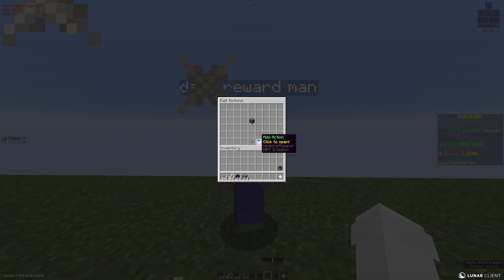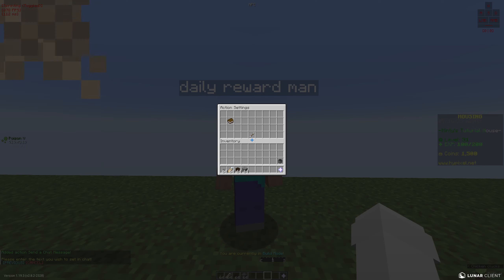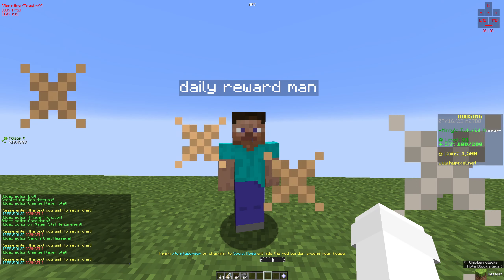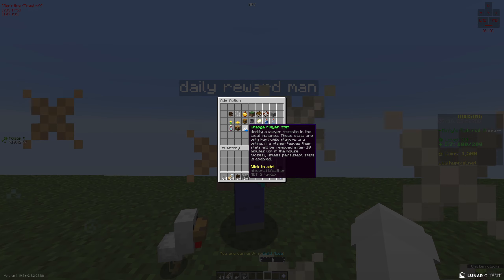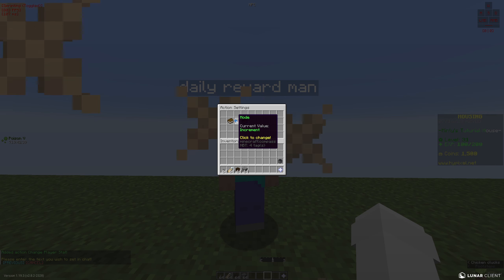As an action, if it is true, we'll say 'claimed' — I'll give 5000 coins. So that's for if they claimed it on the second day or later: they get 5000 coins. If they claimed it on the very first day they logged on, they'd get 500 coins. We'll set the stat coins and increment it by 5000.